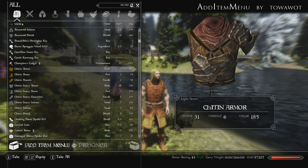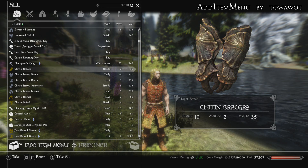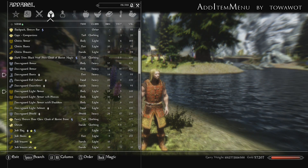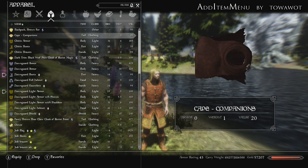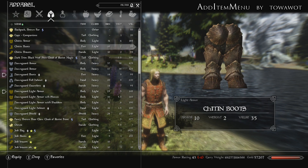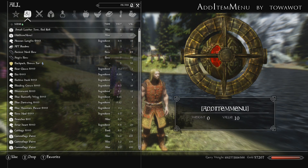I can simply select the Chitin armor — which I'm probably saying wrong, but I prefer saying it that way because it's funnier — and if I come out of the menu, it'll be on my character. I have a lot of junk on my character at the moment, but there is the armor added straight from the Dragonborn ESM.